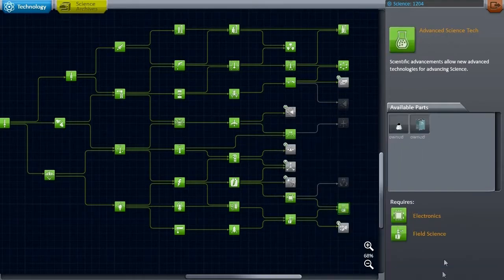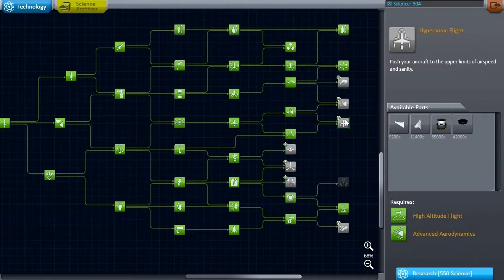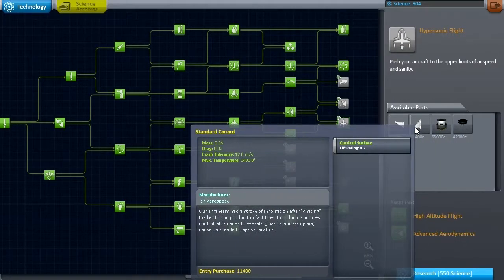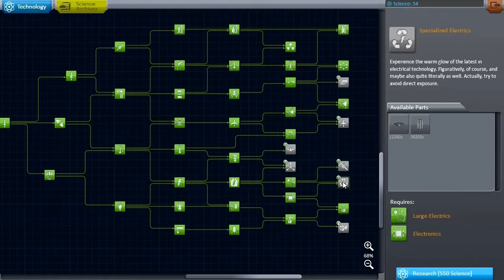I definitely want the Gravioli detector, so we'll get that. Not too sure about the huge rover wheels yet. Batteries. These ion and remote parts I'm not using. The rapiers — I want to try those out. Nose cone would be helpful maybe. Heavy aerodynamics. I would tend to like the rapier, but maybe we'll stick to spacecraft parts for now. RTGs could be useful, but we're out of science now. So let's go to the VAB and see what I can cook up.